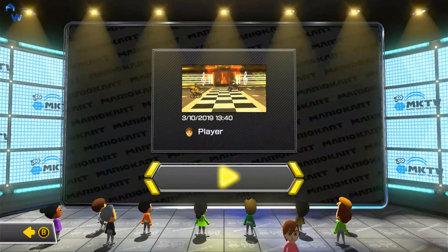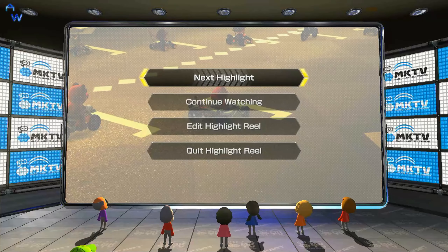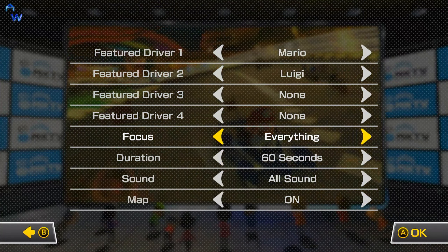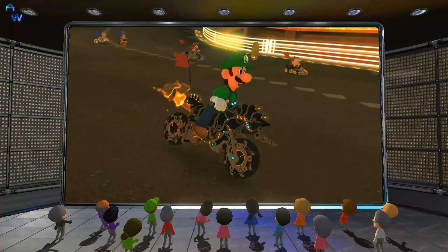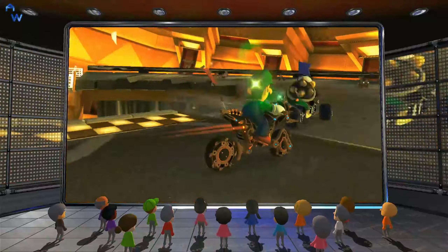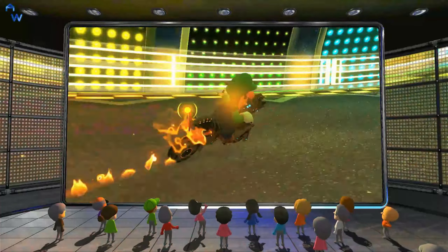Let's watch this Music Park one — I don't really remember this one but let's check it out. It's Music Park at 200cc from the 3DS. Let's go under the highlight reel, set it to 60 seconds and action. It'll just show all the action here. 60 seconds is as high as you can go if you want to show more than one player. It's a really cool feature they've added to this game.